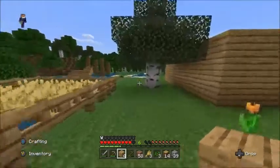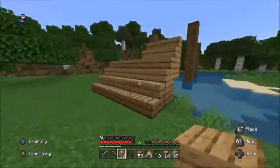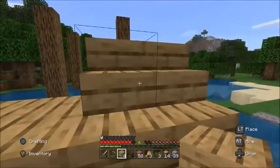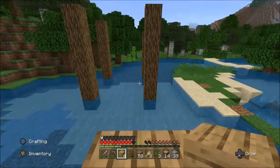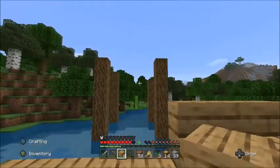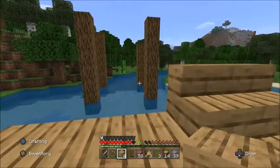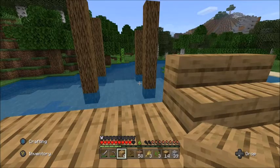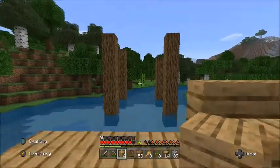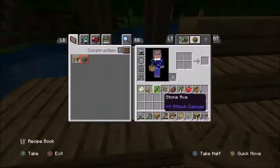So we're gonna have these stairs going up, and then we're gonna have the bridge on top of those oak blocks. The oak blocks are gonna be holding up the bridge, which is gonna look quite cool when I've done with it. And then we're gonna make it look nice afterwards.